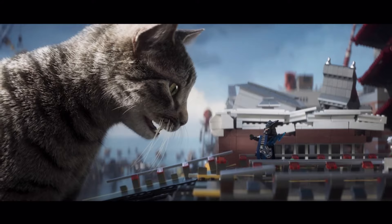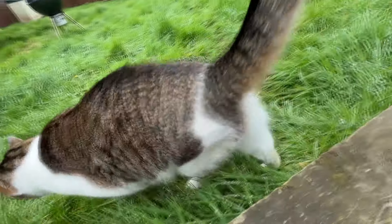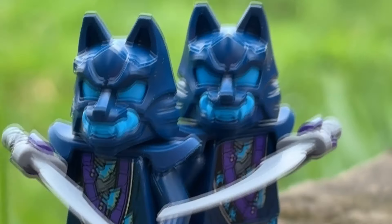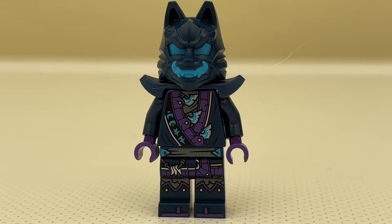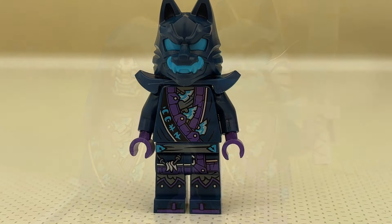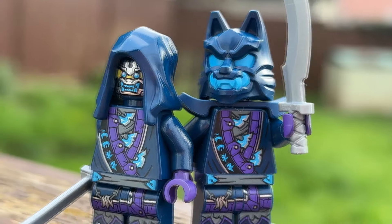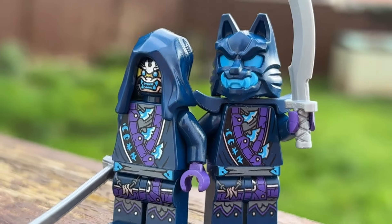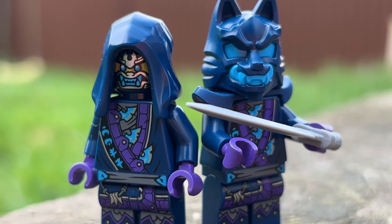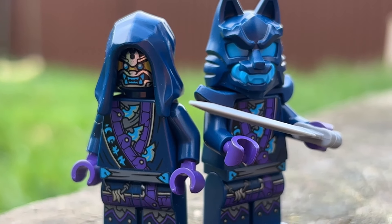Unless they happen across a giant cat. Their intimidation factor is definitely diminished when they come across giant adorable animals. But outside of that rare circumstance, these guys have a great intimidating design. They juggle a lot of different colours, but I think the design really makes them work. A notable part of the design I really like is the little light blue daggers on the front of them. I also really love the recolour of the Legacy Skulkin armour. Beyond it just being nice to have this piece in dark blue, it looks really good on these soldiers.